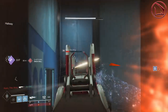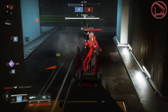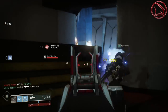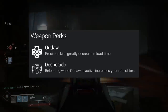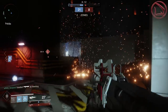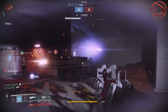The beautiful thing about this Claymore is that it has 2 unique intrinsic perks that work in tandem together — as soon as you proc one, you proc the other. Those two perks are Outlaw and Desperado. Outlaw states that precision kills greatly decrease reload time, while Desperado states that reloading while Outlaw is active increases your rate of fire — all the way up to 600 rounds per minute.